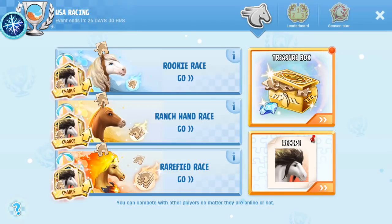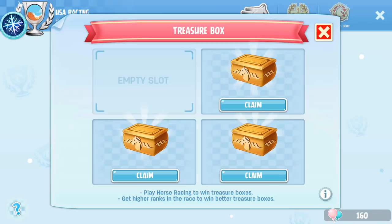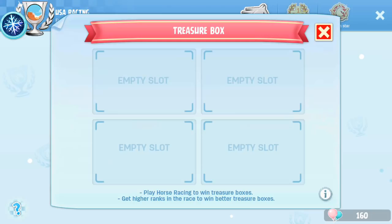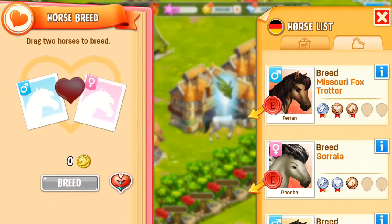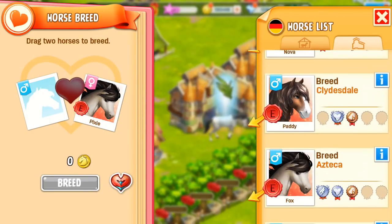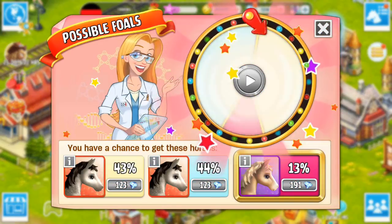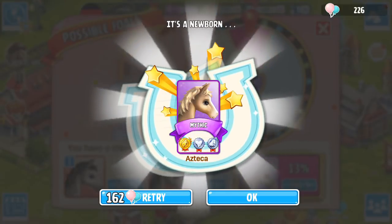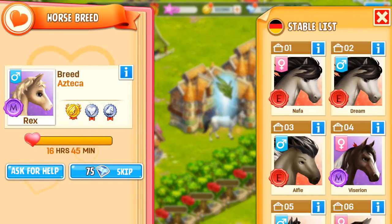I'm going to go and collect my puzzle pieces from the treasure boxes. Some coins, some ink pieces, more ink pieces. I'm going to try again with my two Aztecas. Trying for that tier 3 — still 13% chance. Let's see if we get it this time. Oh yes, we did! Awesome. I really, really like this Azteca. That's exactly what we wanted, I'm pleased by that.